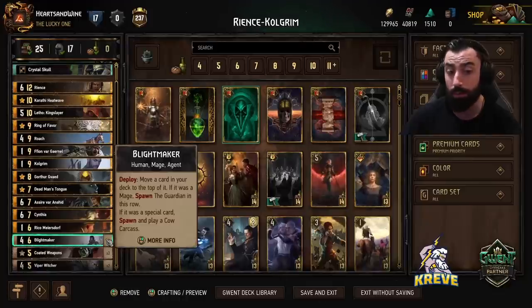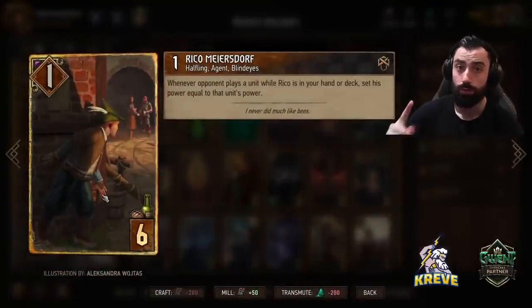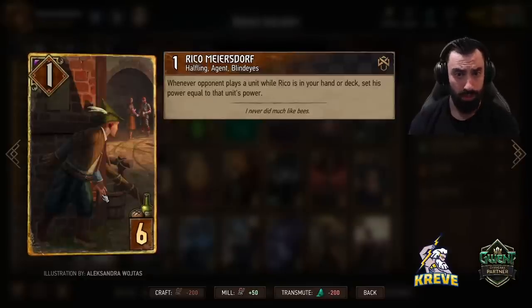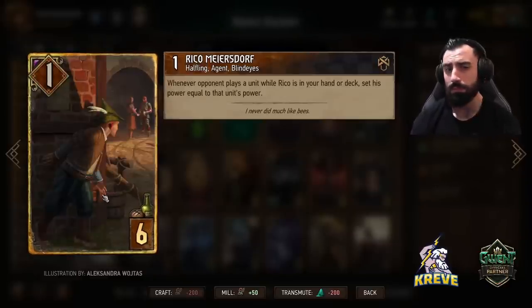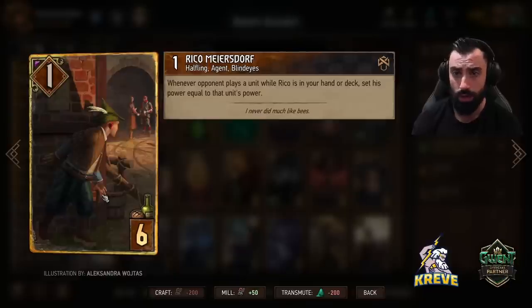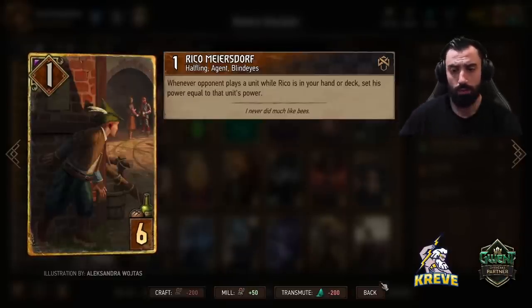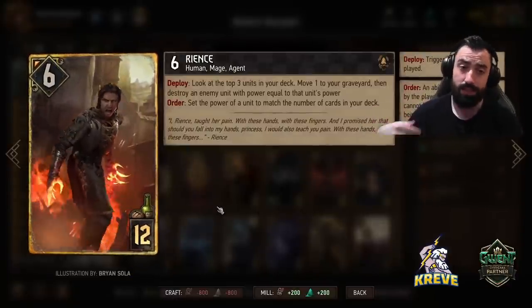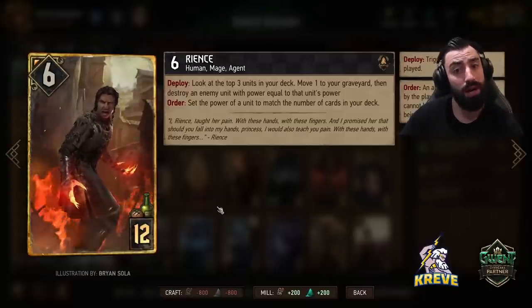Moving on — we've covered Blightmakers, play those out round 1 or round 2 at the latest. We have Cynthia Meliro, which spawns the Guardian and places it at the top of your opponent's deck. This is another way to place more cards in the opponent's deck and disrupt deck consistency. It's a nice opener into round 1 — I like to play this as a proactive play because it helps set up the Viper Witcher engine soon after and can also thin out Roach from our deck right away since there's a gold card. Seer Meliro shuffles a card from the opponent's graveyard into their deck — target something suboptimal that doesn't provide the opponent much value if drawn.